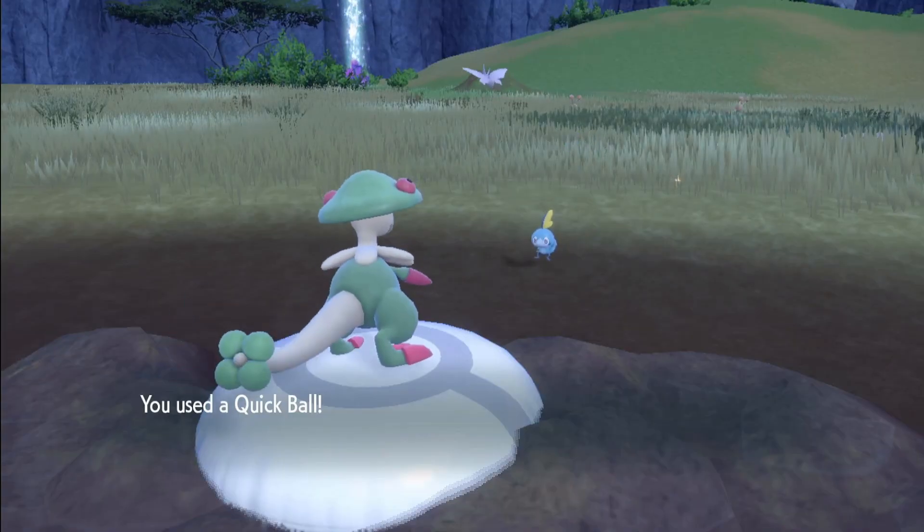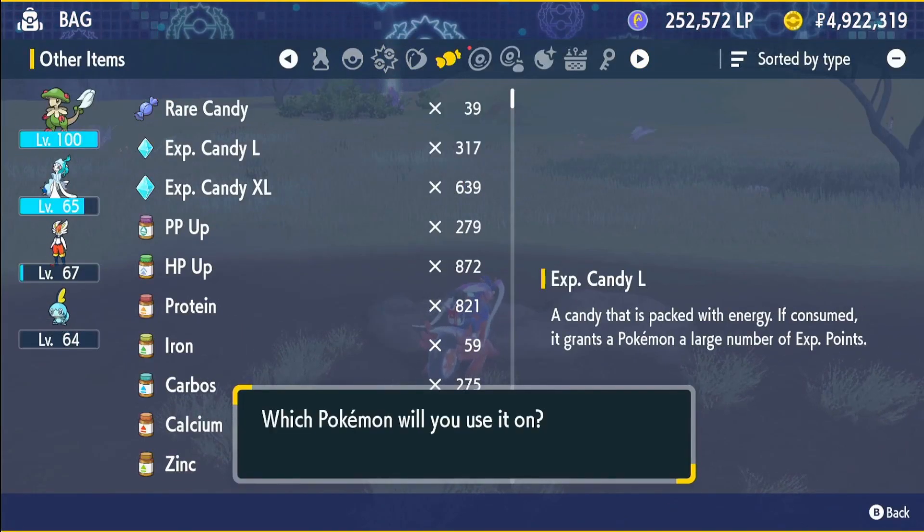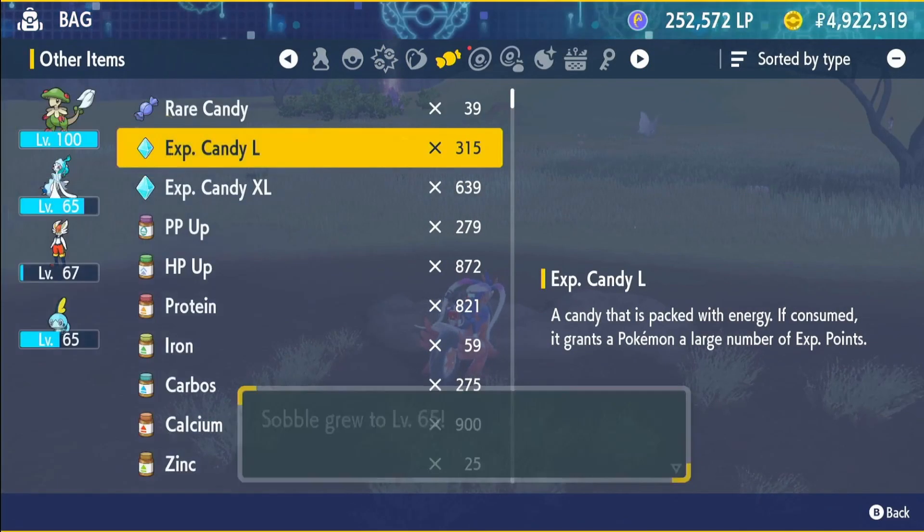We're just going to encounter him. Look at his little legs, and then we're going to catch him. He should be a high enough level that when you catch him, just level him up and you should get the evolution.